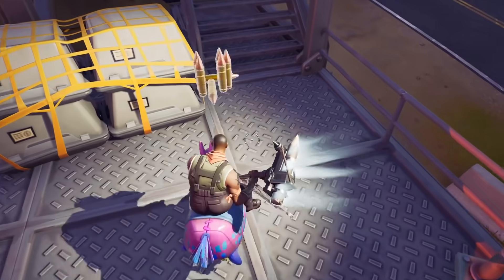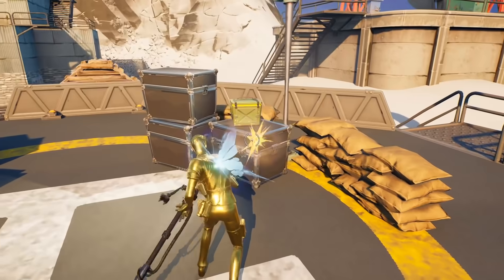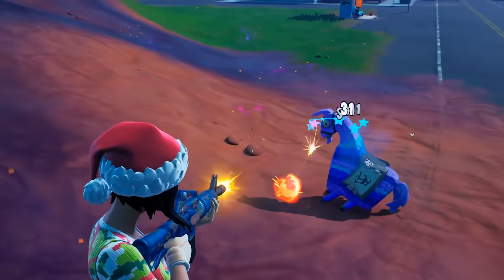However, now there's a new landing spot straight in the middle of this triad, further interrupting that dynamic. If you're landing Shattered Saucer or any of the other new crash sites, prepare to loot fast and rotate quickly to avoid being W-keyed by one of the surrounding POIs.